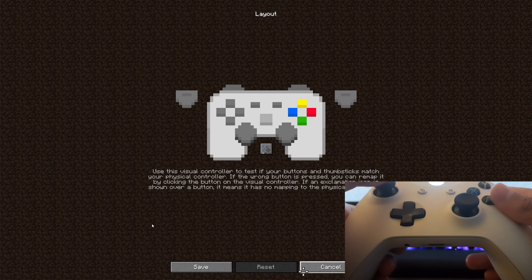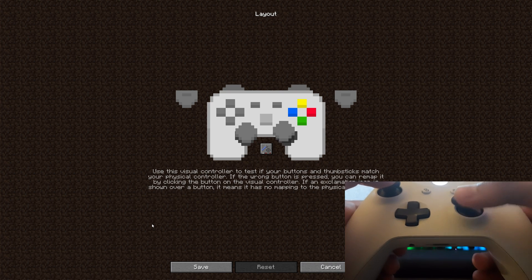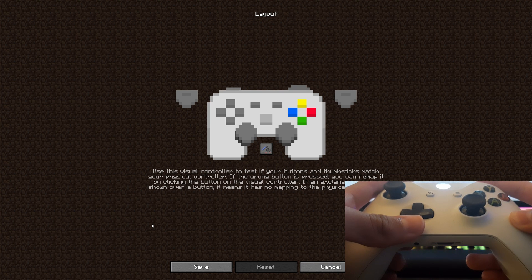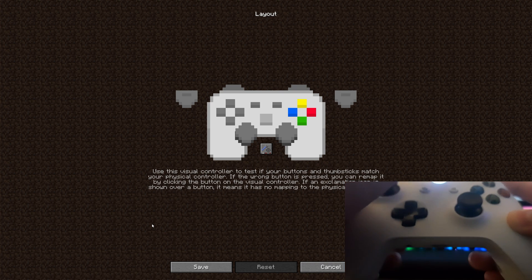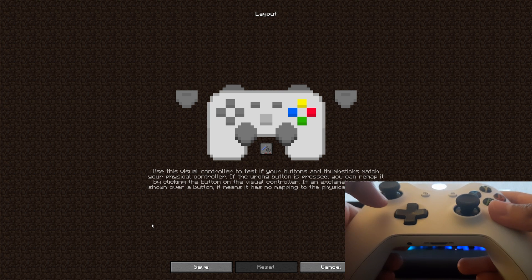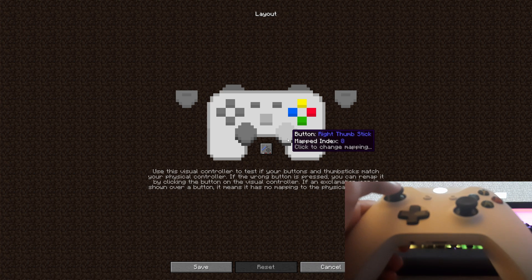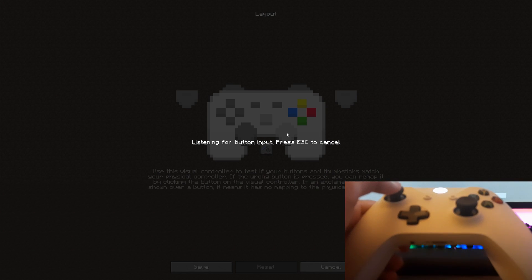You can also go to Layout, which looks really good — you can see how your controller behaves in Minecraft. When you move each analog stick, the corresponding one on screen moves. Check to make sure every button works: the triggers, the top bumper buttons, all of them. If there's a problem, you can remap them by clicking a button and choosing which input you want to use. Once everything is good, click Cancel and go back.